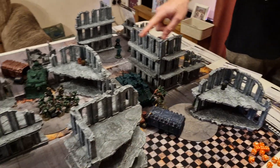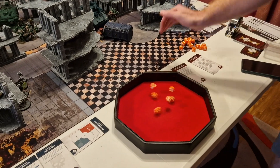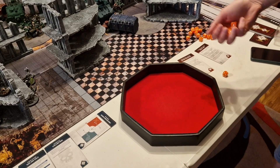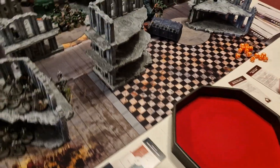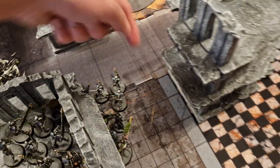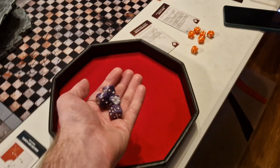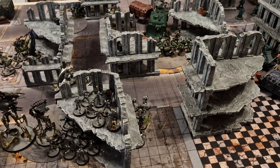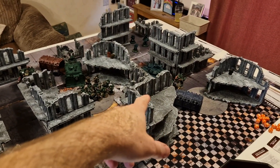The Suppressors fire at the warrior unit — now six shots since one Suppressor died. Hitting on threes as heavy weapons, wounding on twos against the warriors. AP one with cover means four-up saves. Two-damage each; after saves and feel-no-pain, three more warriors die. The warriors are now suppressed, giving minus one to hit on their next turn.